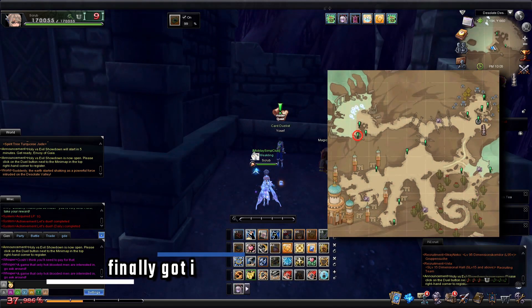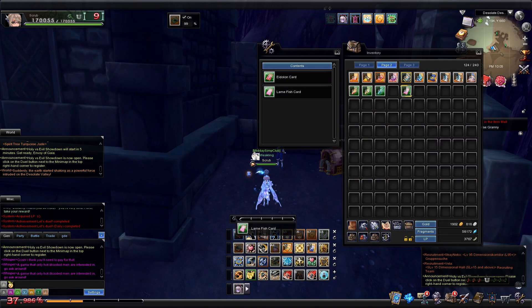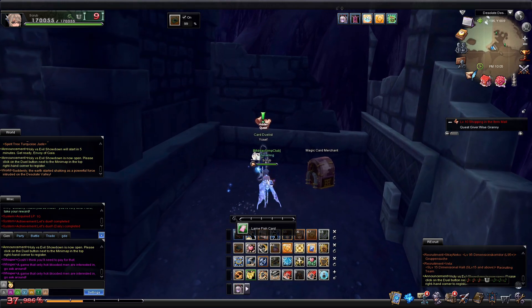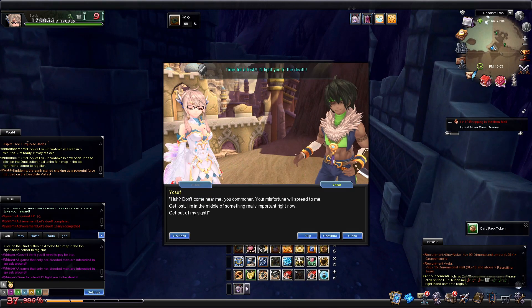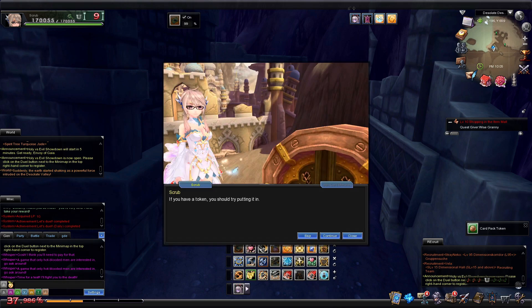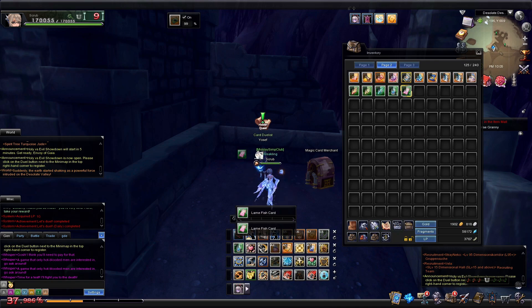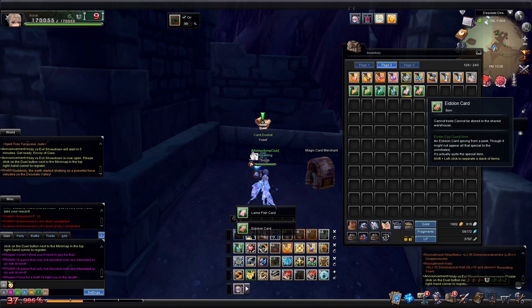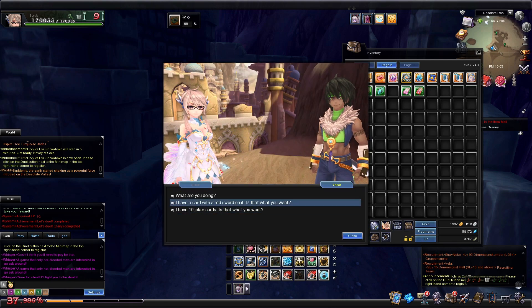Next up, we're doing I Finally Got It! Head on back to Yosef. If you got an Eidolon card from Bellamy, you're in luck and can turn it in right away. Otherwise, talk to Yosef to get ten more tokens you can use on the machine next to him for ten more card packs to try to get an Eidolon card. You can turn in either ten lame fish cards or an Eidolon card to complete this oddity.